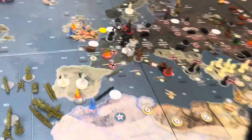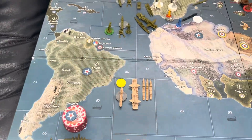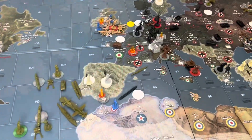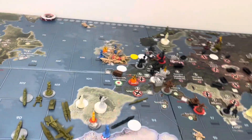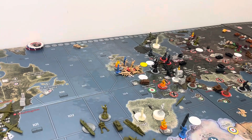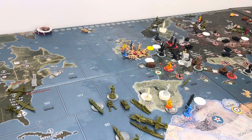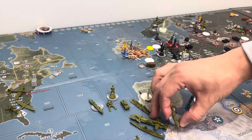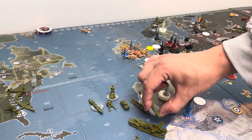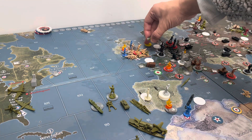They do have quite a few battles. I kind of just put that yellow chip to indicate what's there, because this whole fleet's going to move over there — well, most of it. I'm going to have three transports go from C-Zone 91, going one, two, three, into C-Zone 110.